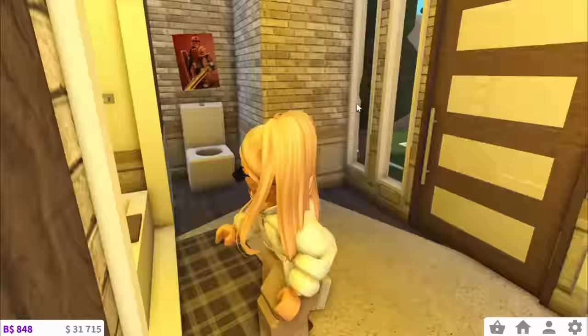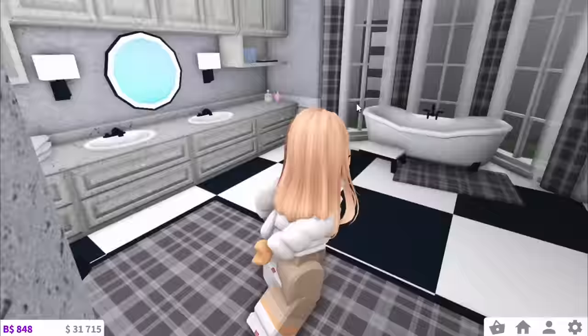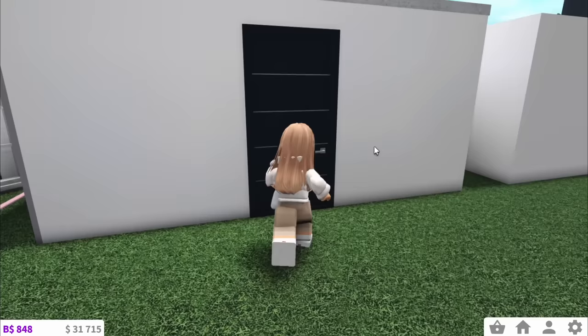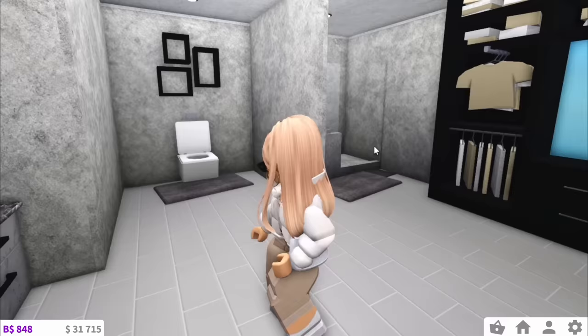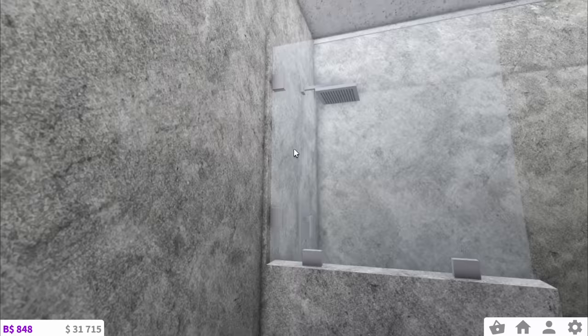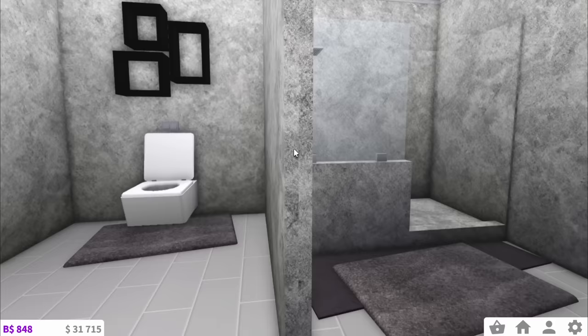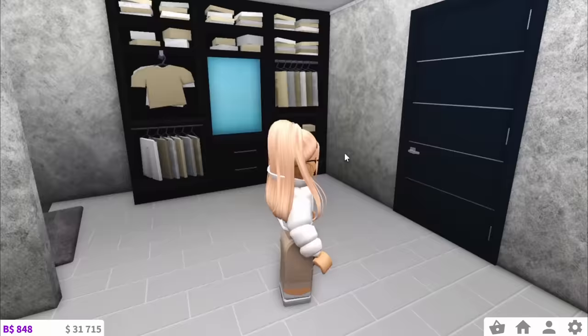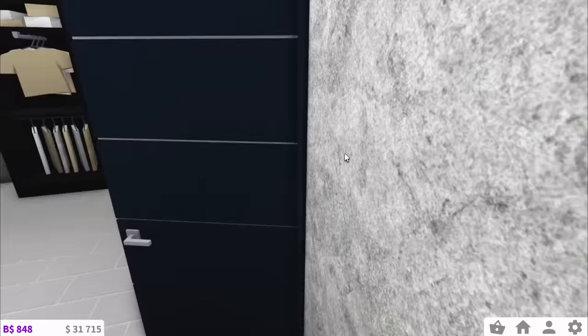Over here we have bathroom number six, which is my bathroom. And to be honest, some of the others look way better than this. Then just behind that we have bathroom number seven — look at this one, this is really fancy. They have a closet in the bathroom, and there's a shower over here. I don't know why it looks so modern but I love it. I think if they managed to finish this it would be amazing, but sadly I don't think it is. I'm still gonna give it a 6 out of 10.